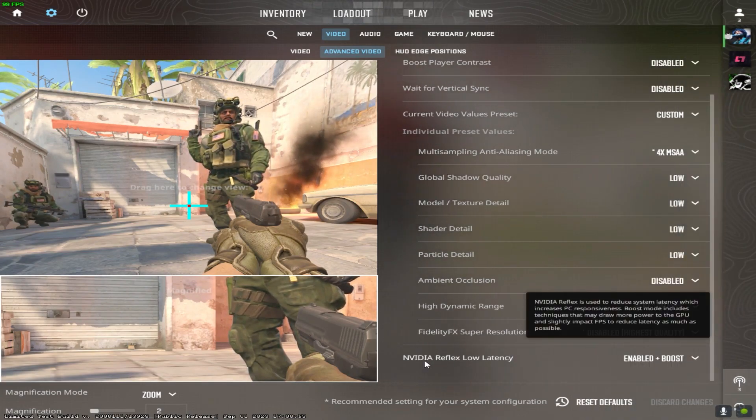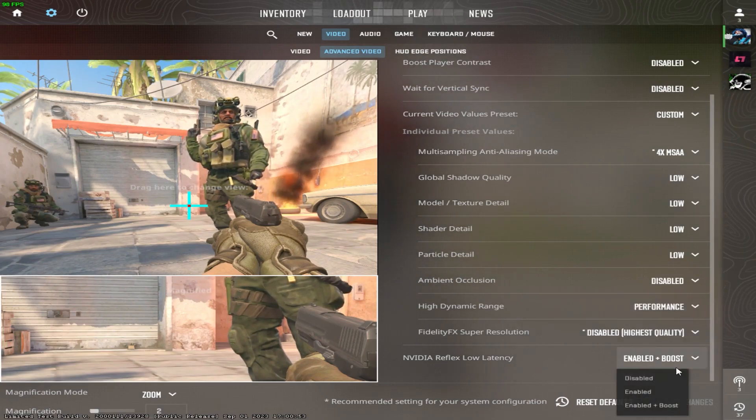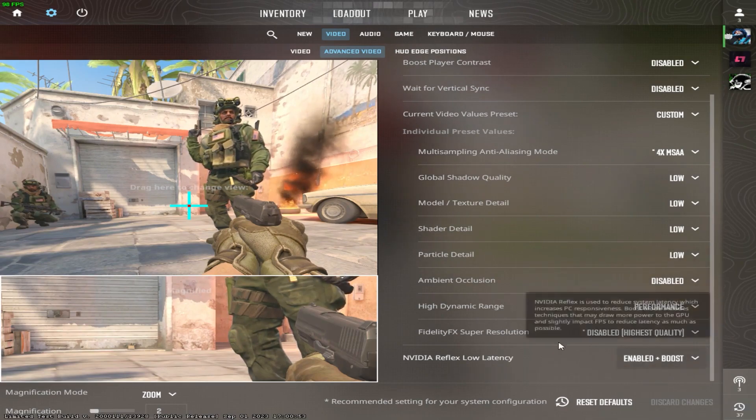And download here in the video. Reflex low — for low-end cards you can make it enable or enable plus boost. So click apply.